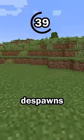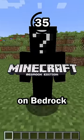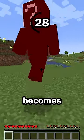Hint number 3: this mob despawns when the difficulty is set to peaceful on Java Edition, but not on Bedrock Edition. Most hostile mobs despawn when the difficulty is peaceful, which is true for this mob on Java Edition, but on Bedrock Edition this mob becomes passive.